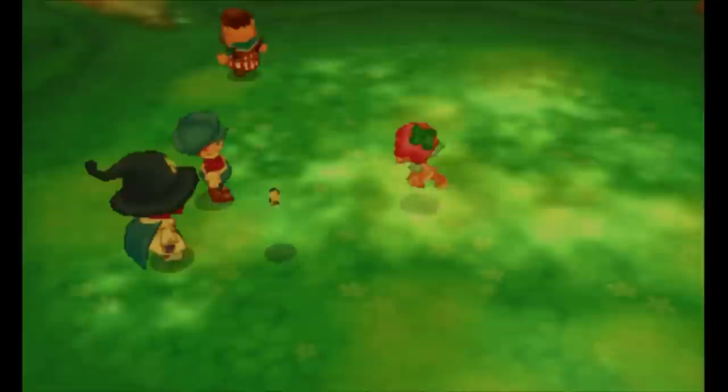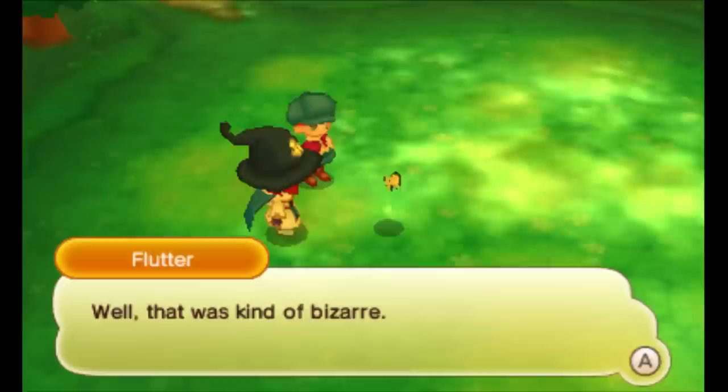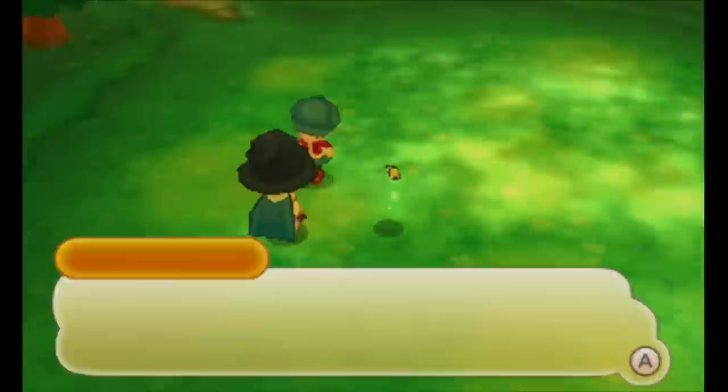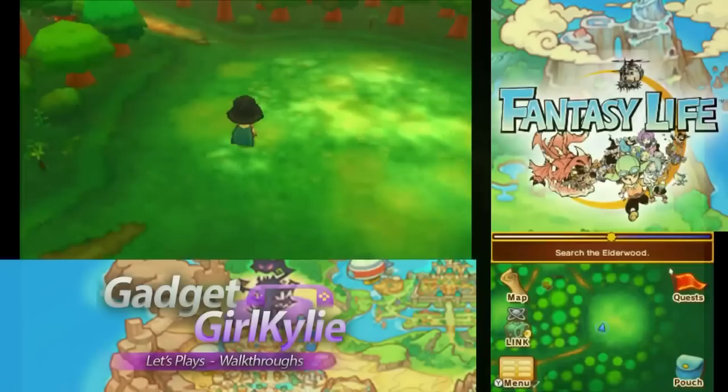The baby nap dragons look so weird — they're nothing like I imagined. Well, that was kind of bizarre. Definitely, but there's no time for that — we have to find the doomstone. Hughes is probably around here somewhere, so let's just keep going deeper into the forest. Sounds like a plan, Laura. Let's go this way.